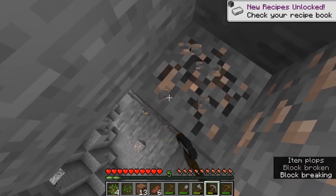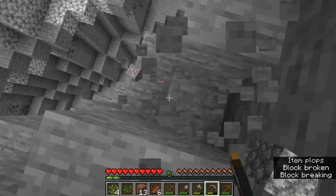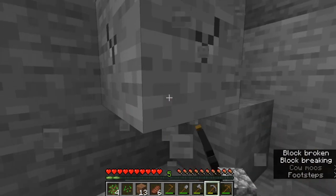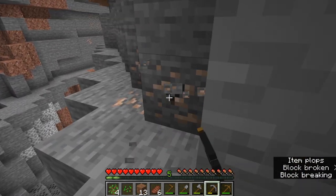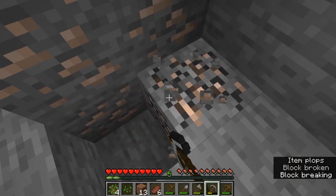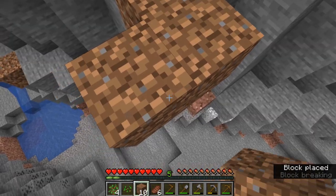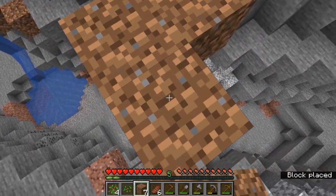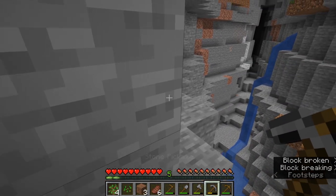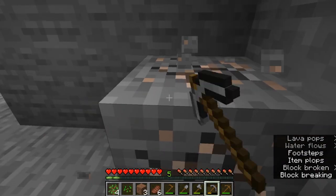We can see there are blocks under us so we'll be digging down to grab some of this iron. We're going to grab eight pieces or more, because each piece of coal smelts eight blocks — so when we have eight blocks it'll prevent us from wasting any coal. We're going to grab as much iron as possible because iron is very useful early game and even later in the game too.